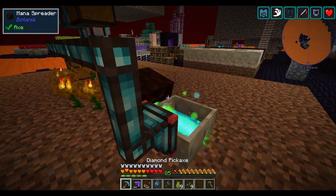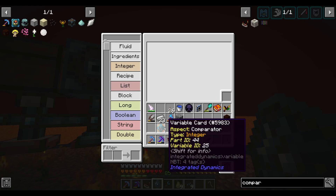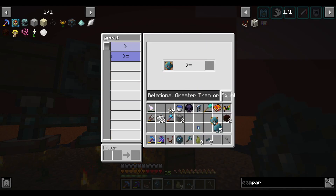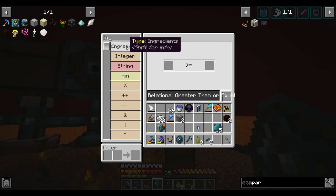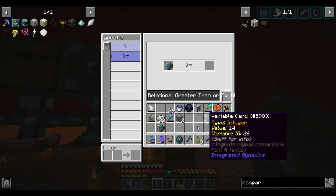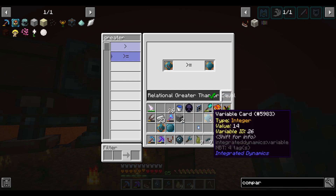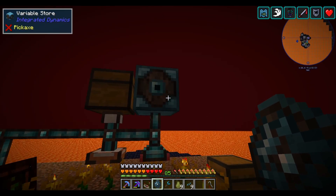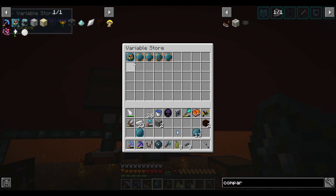Anything connected via logic cable is considered on the same network. I want to set logic to test if this value is greater than or equal to — it should be an integer — so I need a fixed value of 14 first, then take 'greater than or equal to 14', which produces a Boolean true or false. Let's put those two into the variable store, and now we can use this value in another choice command.